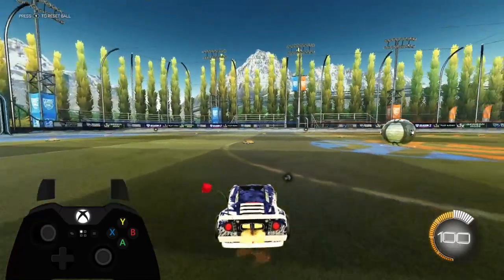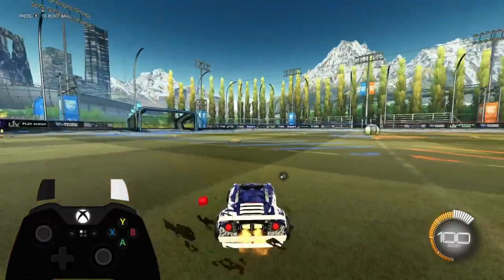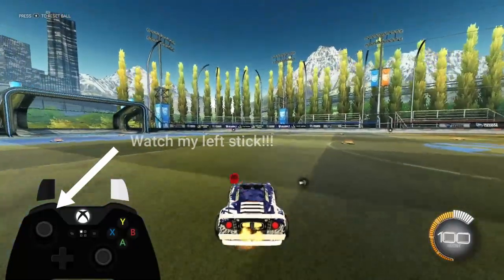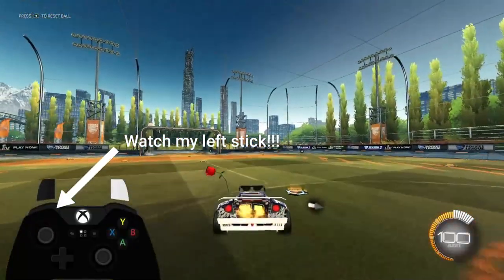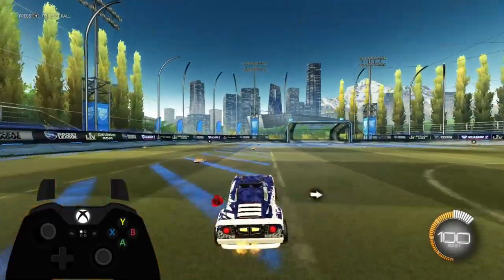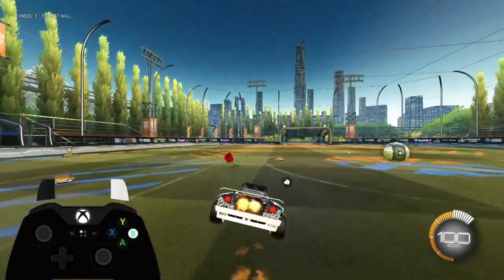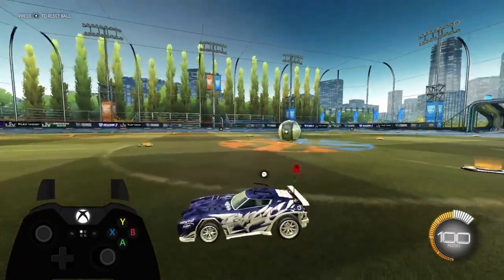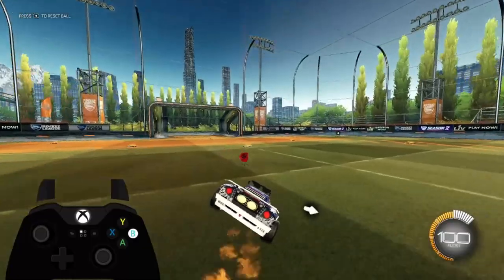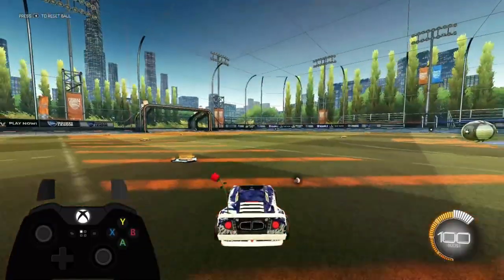Then the second step is to jump sideways. I know it will maybe be hard for you but try to do this — you need to be consistent at those. And then if you can do it consistently, you can add like a front flip like this.